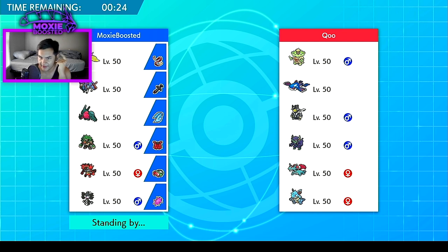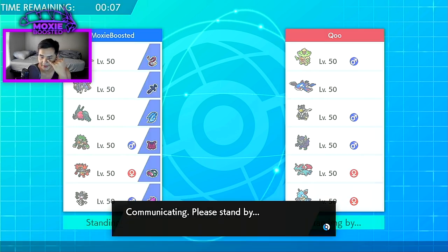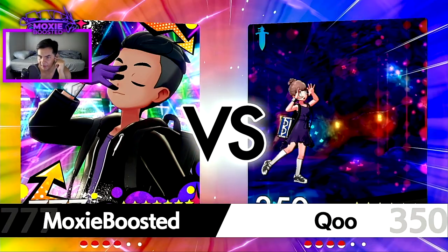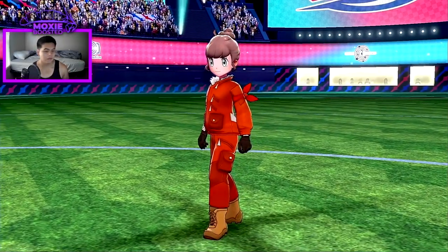I'm assuming it's Intimidate Salamence and not Moxie, mainly because with so many strong physical attackers running around it's hard to afford running non-Intimidate Pokémon. Nidoqueen is very cool though. This whole team looks scary. I'll assume it's Dark-type Urshifu — it could be Water-type, but their team would prefer Dark since it's better at stopping Trick Room and they seem to be more of a fast mode team.